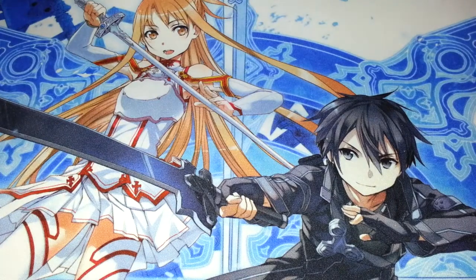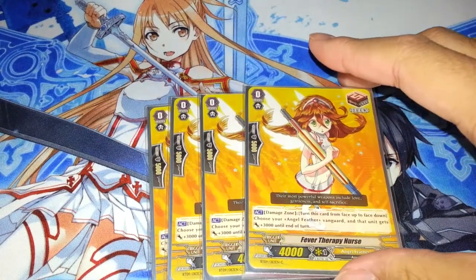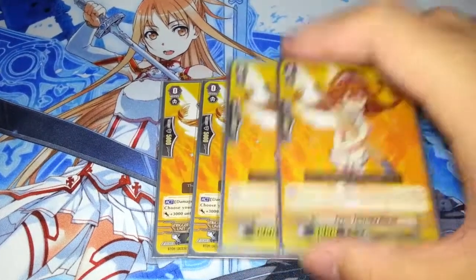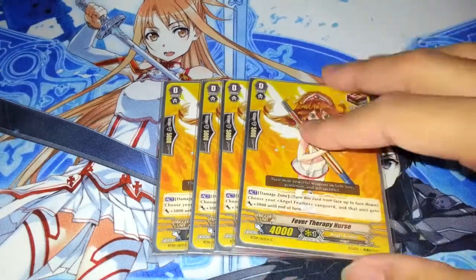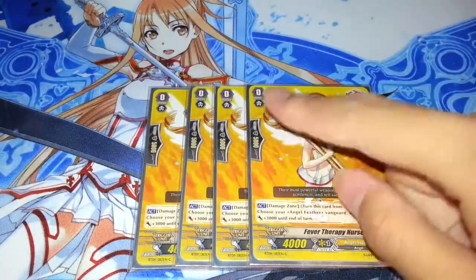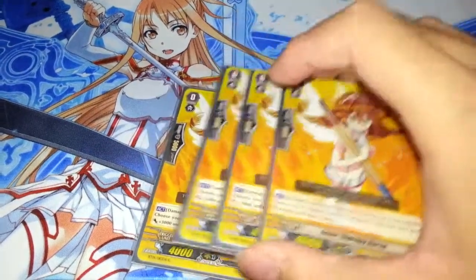Then I run 4 Fever Therapy Nurse. Like the Ride Chain pieces, this is a pretty good card — it's a draw trigger, but it is essentially a Counter Blast itself, giving your Vanguard plus 3k. It's a really great card to put into the damage zone or trade into the damage zone, and she can give Metatron some pretty ungodly numbers.